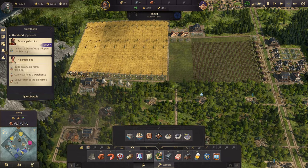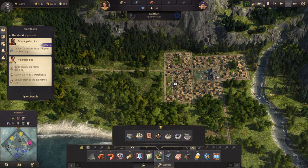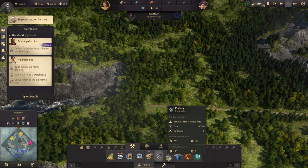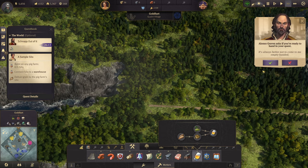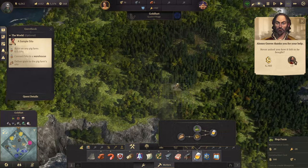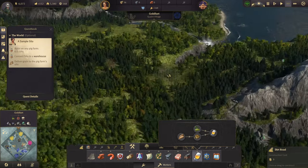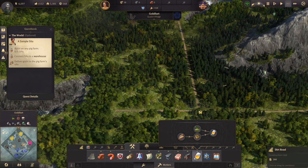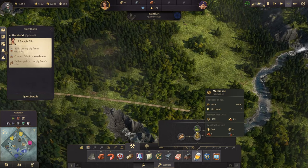Then we need to come over here — let's upgrade all of you. Ship constructed! And we need some hops. Let's bring a road like this, and we'll build up our hops farms up here.